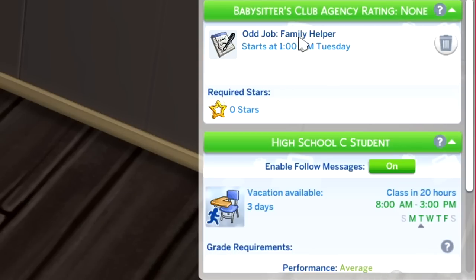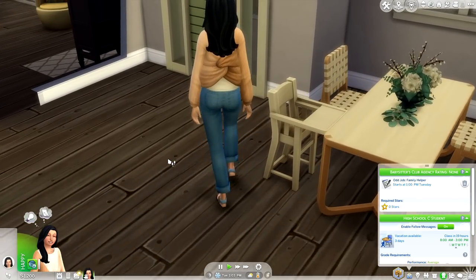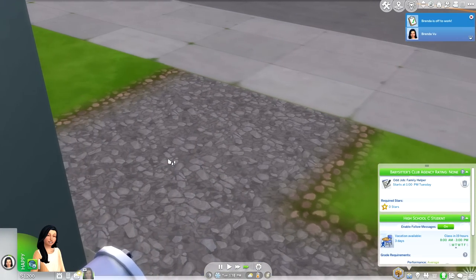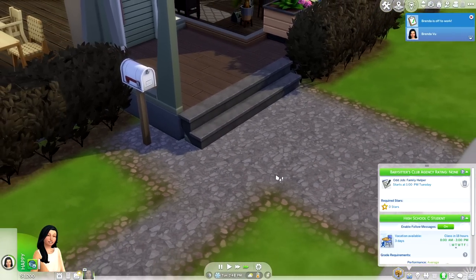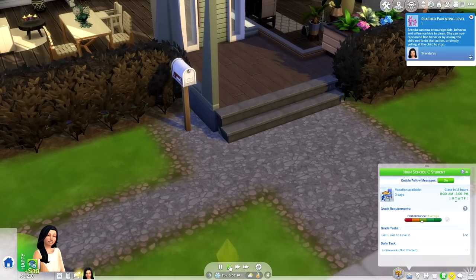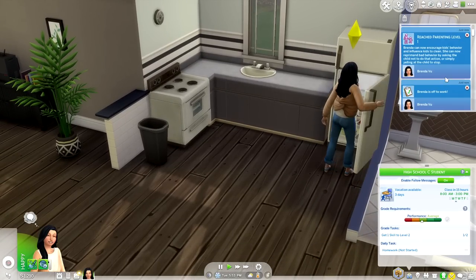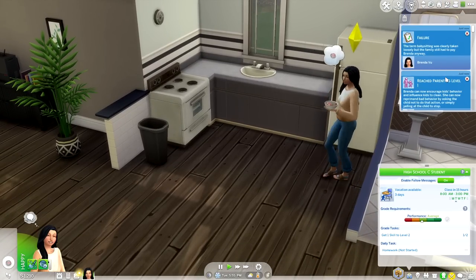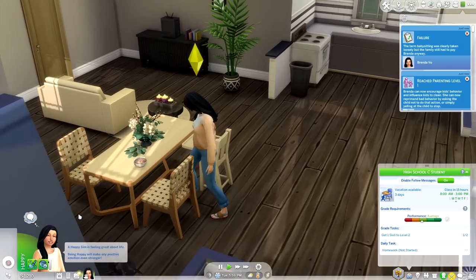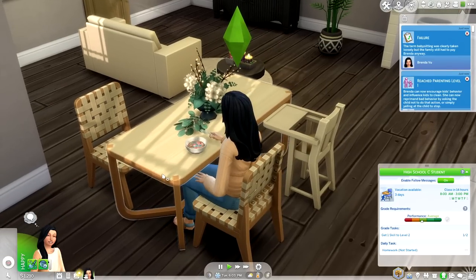The Family Helper odd job starts at 1 p.m. on Tuesday — literally five minutes from now. Brenda heads off to her very first gig. Performance depends on her babysitting skill and parenting skill. She walks off the lot as in true rabbit hole tradition and should be there for about four to five hours. She's already back — she reached level one of the parenting skill, but unfortunately she kind of failed. The family still had to pay, but Brenda only earned 10 simoleons for four to five hours. That is atrocious.